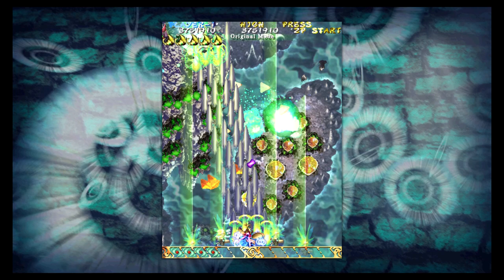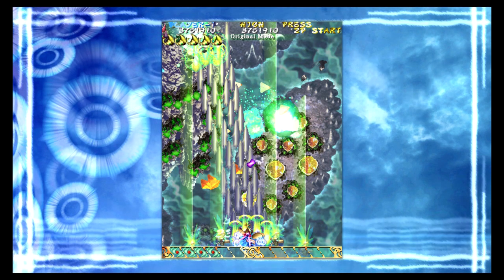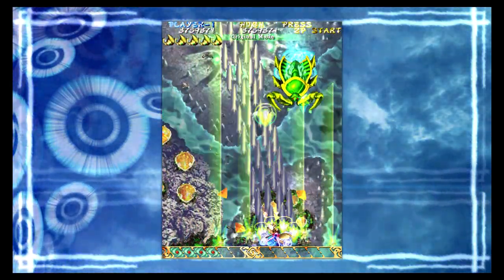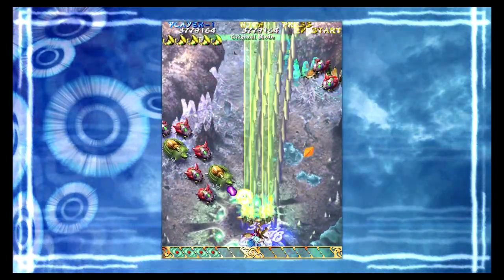Less experienced players instinctively flail around more — they see something coming and react by just moving. It might feel against the grain, but I'd encourage you to actually just watch the attacks and what they're doing. Especially because if something looks crazy and you prematurely use a bomb out of panic, you might later find out that if you'd just waited and learned how the pattern actually bends and shifts, you could have easily avoided it without a bomb. You're building a habit to use bombs you don't actually need.